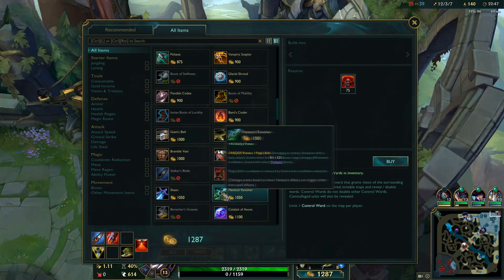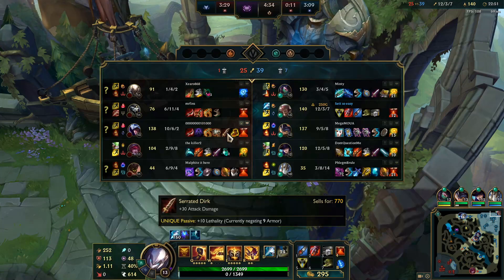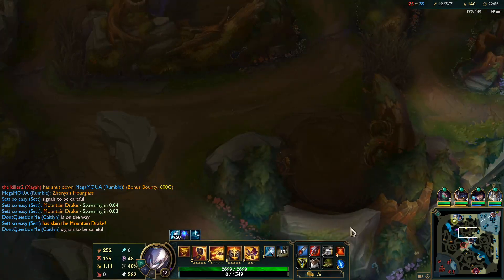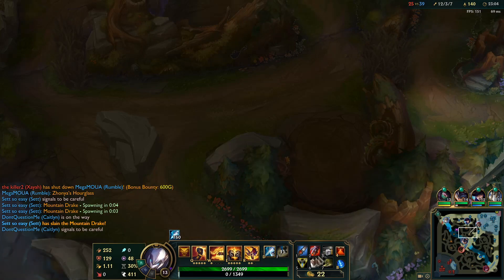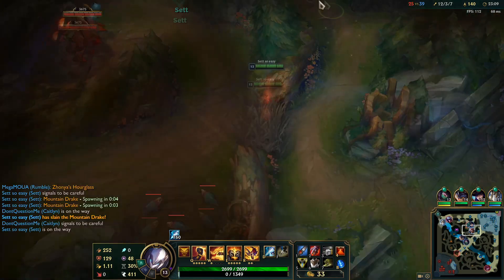Got a Giant's Belt and a Cloth Armor — pretty good for getting that big bruiser item set going. I feel like this is a great core build on jungle Set, as well as even top lane. The Sterix and Triforce are the two items that Set benefits from greatly. If you're top lane — oh shit.